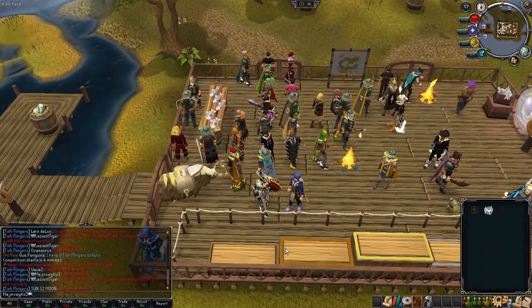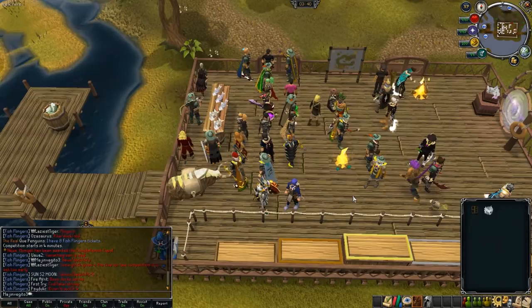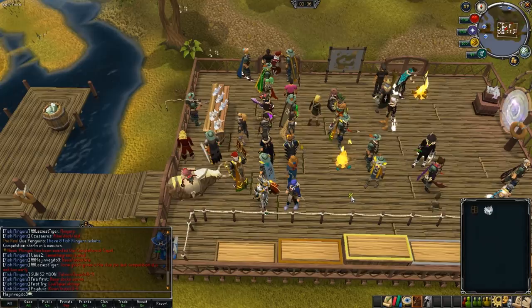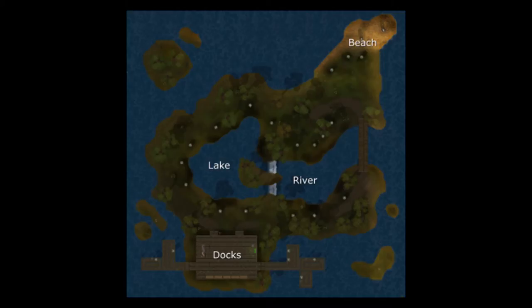Once you have the hint, use three slashes and type your hint into the clan chat. I've explained the different bait, hook, and distance clues in the description, but the clan chat will handle these for you if you type out exactly what the clue says. There are four locations: the docks are the two closest to the lobby, followed by the lake and the river, and finally the beach in the northeastern portion.